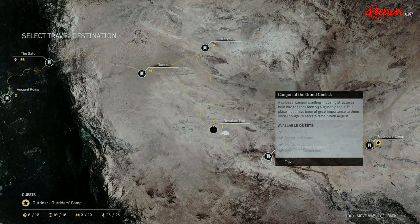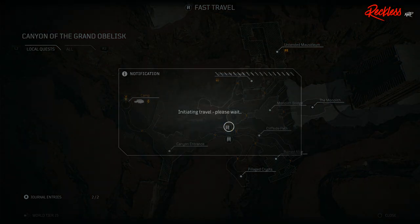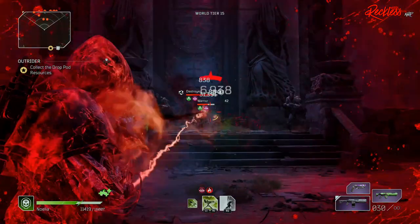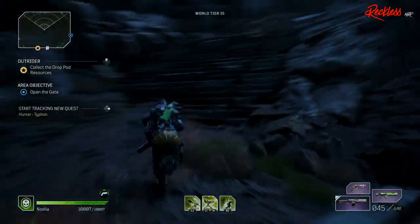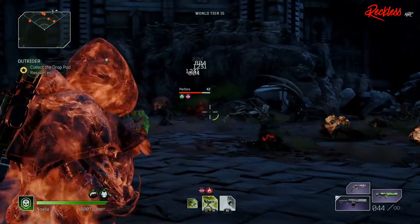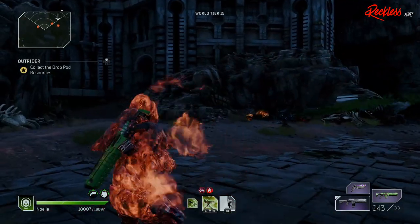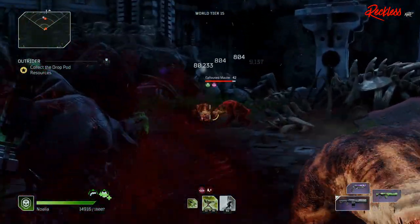For starters, you want to be on World Tier 15 and have access to the Canyon of the Grand Obelisk. Make your way to the wrecked APC, clear out all of the packs, pick up the hunt for Tython, then head to Infested Square. Here, you are going to clear all of the ads as fast as you can, and then kill Tython as fast as possible, then let all of the remaining ads kill you.